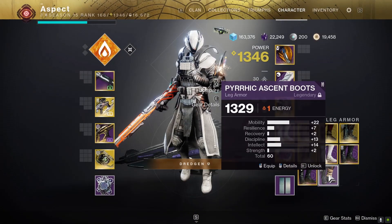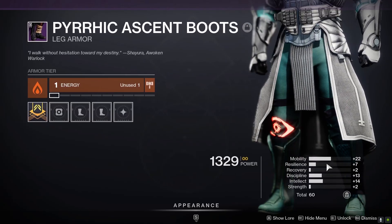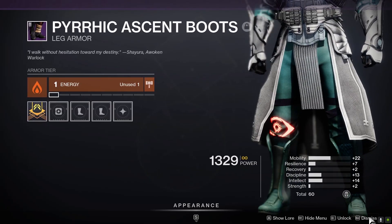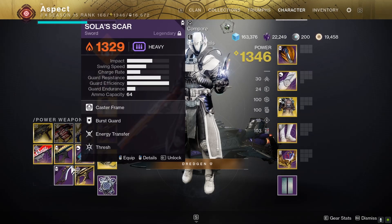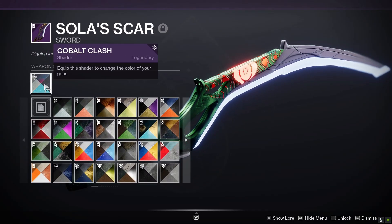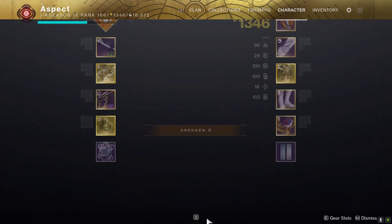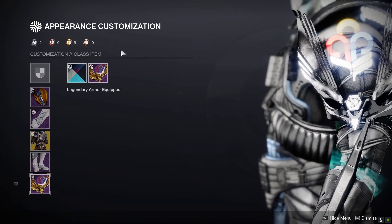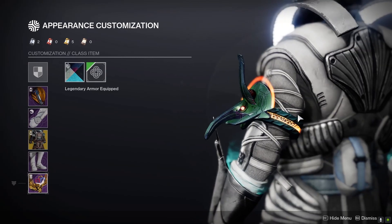If you want to flex this shader, you'll need gear from the Lighthouse that actually has it, and you want high stat stuff to flex this with as well, if you're actually going to do it unironically. It does come on weapons — you can see here, I have a Solar Scar. So that's pretty much the only way to get Cobalt Clash; it's the only way to actually have the shader on anything in the game.